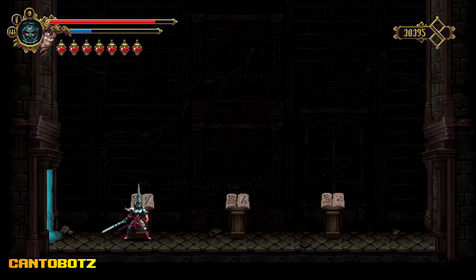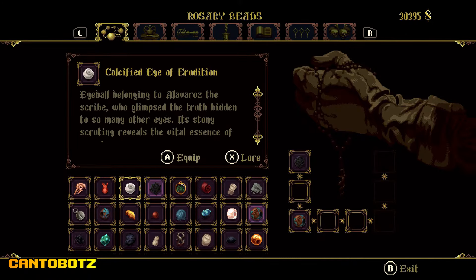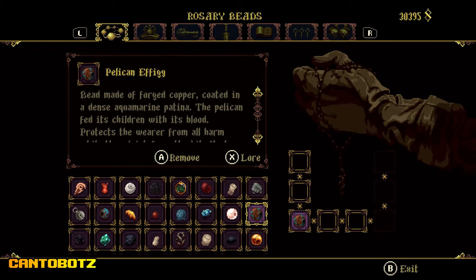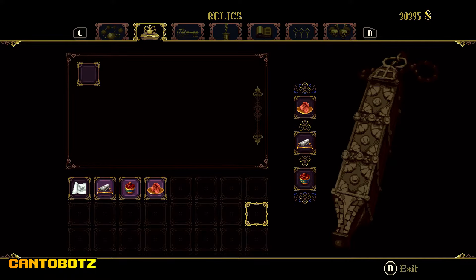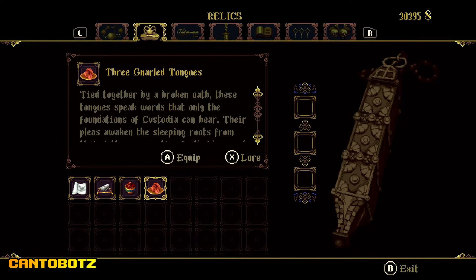Let's start with the one on the left. For this, we need to unequip all items, so take off the rosary beads, relics, prayers, and even the mea culpa heart. For the mea culpa heart, you need a shrine to do that.